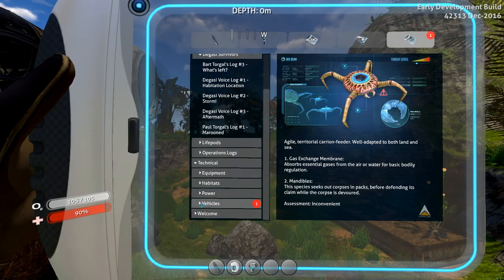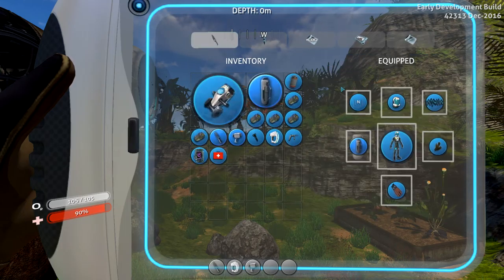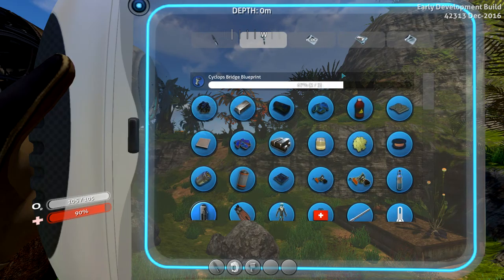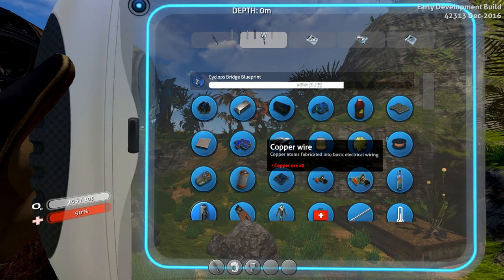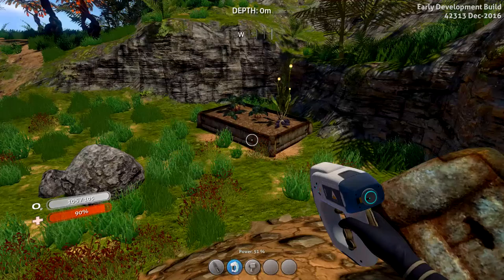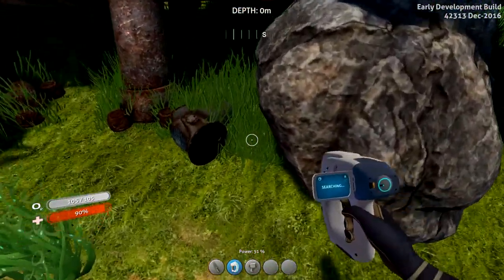Technical — vehicles — Cyclops. Oh yeah, I found a couple of Cyclops fragments as well. If I go here, does it show it at the top? It does. So I found two fragments — now if we get a third one, we'll get it. That's like the big ship, the really big ship for this game. So that's all we wanted from here, I do believe.